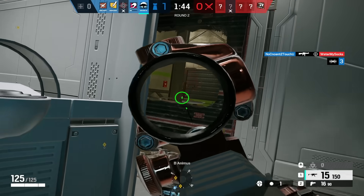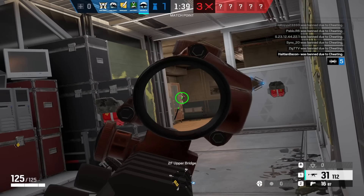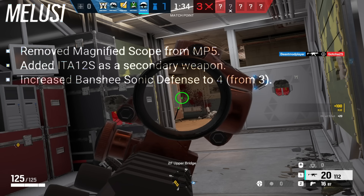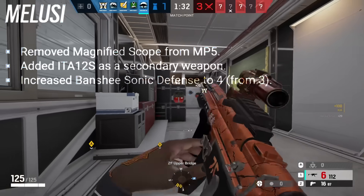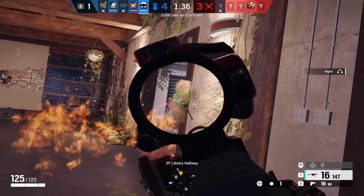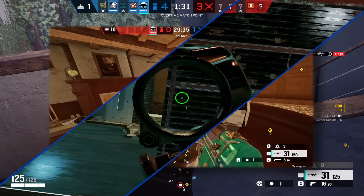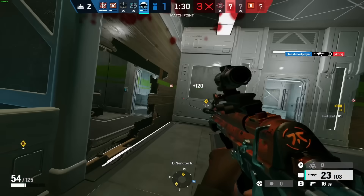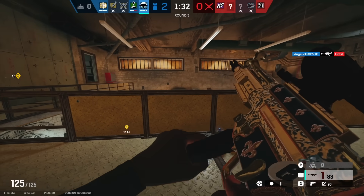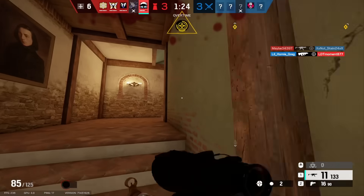Another trap operator to see massive improvements is Mozzie, who got buffed in Operation New Blood. Ubisoft gave her four Banshees instead of three and added the ITA-12S shotgun as a new secondary option. With her Banshees slowing opponents significantly and providing a ton of intel, having four made her extremely oppressive. Adding the ITA-12S shotgun also allowed her to help set up the bomb site, especially combined with impacts. Mozzie nowadays is a utility powerhouse because of this update.